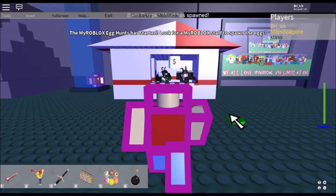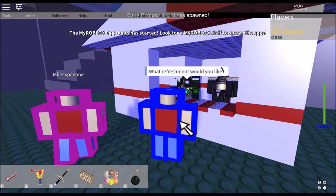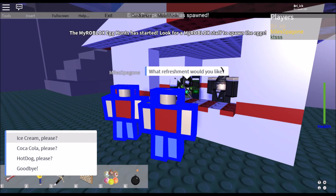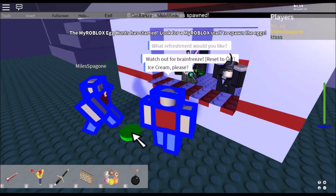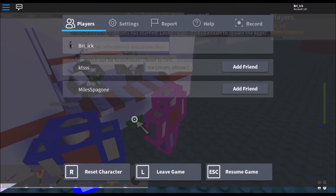Alright, what do you have to say? 'What refreshment would you like?' Ice cream! 'Watch out for the brain freeze - reset to get it.' Oh, reset!